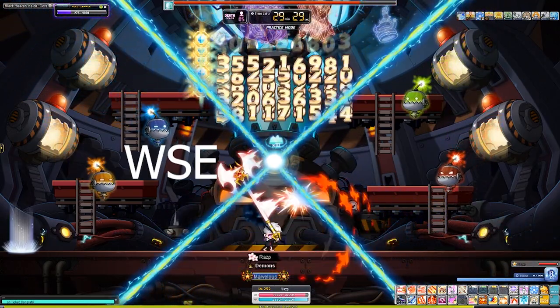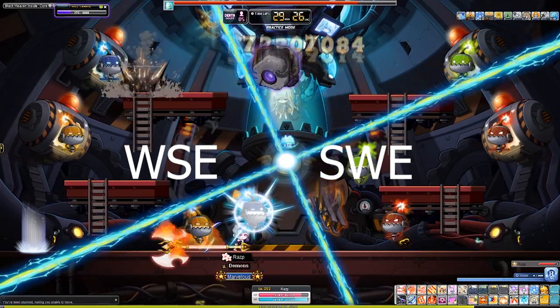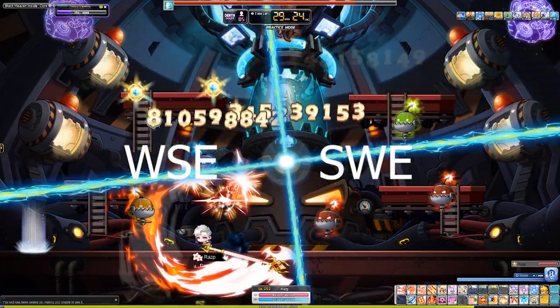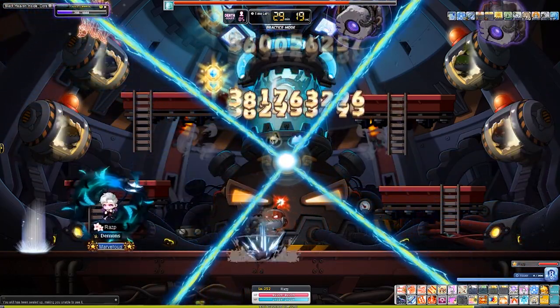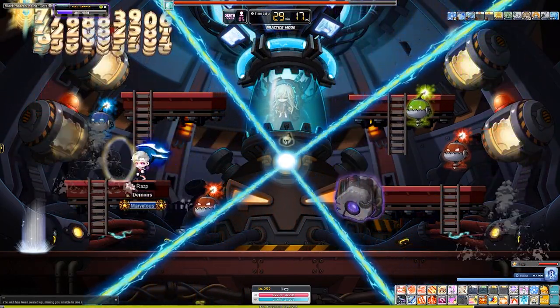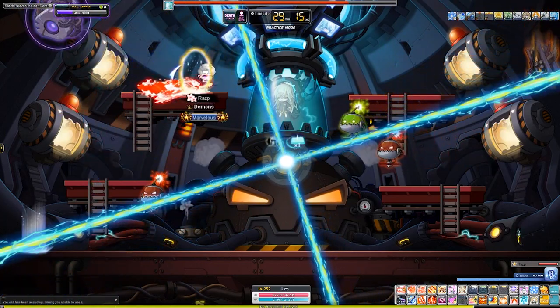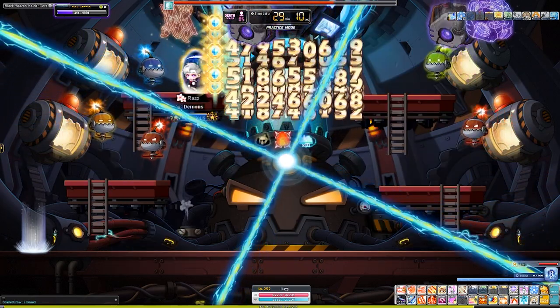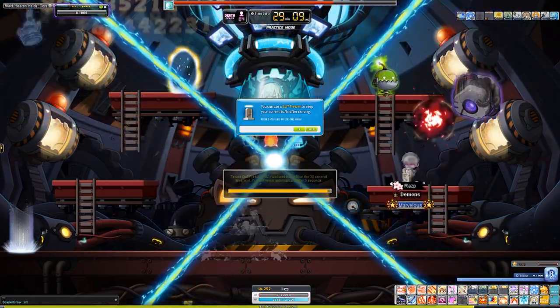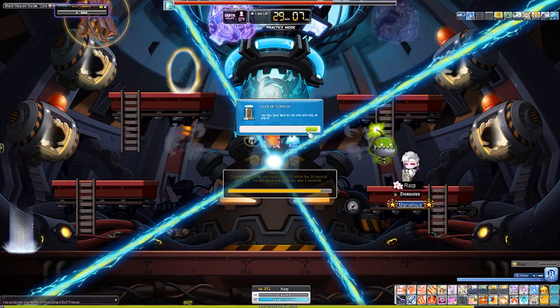You might have seen the acronym WSE or SWE tossed around here and there, and you might have wondered what it stands for. Does it mean whatsoever? Software engineers? Well, nice try. But in the context of MapleStory, WSE — whatever you want to call it — stands for weapon, secondary, and emblem. These three items make up the core of all your equipment because they give the most significant stat increases potential-wise.